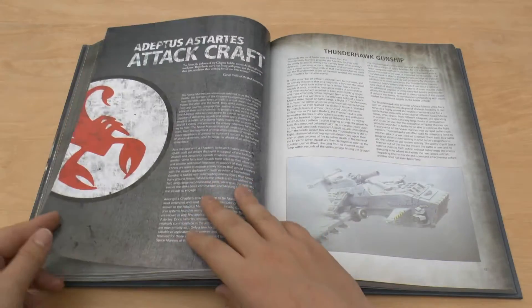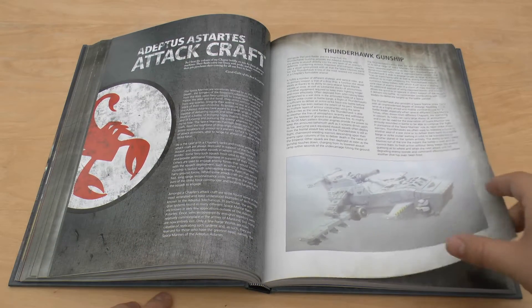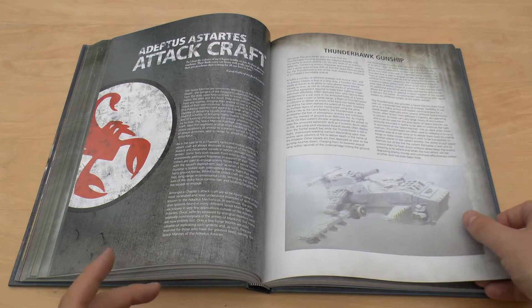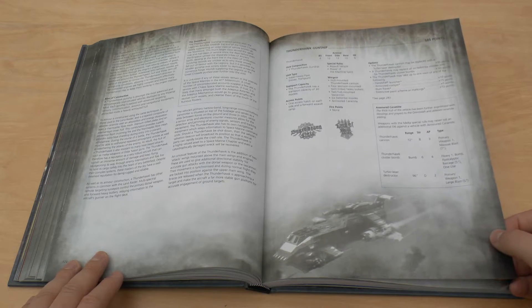Some more pictures of it. Attack craft — so you've got your Thunderhawk. Come on, please bring out that plastic model at the end of this year or even next year for your big campaign. I really, really wish to see that plastic Thunderhawk gunship.